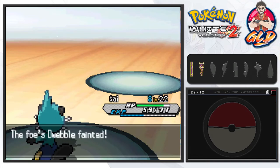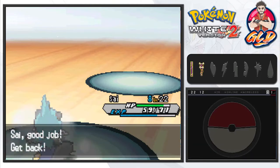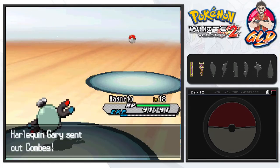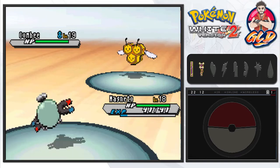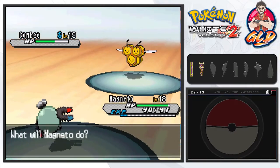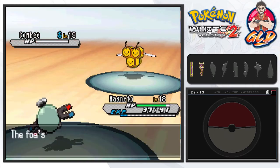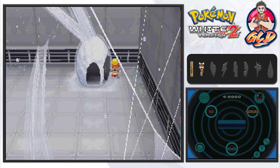Dwebble is defeated and we give Magneton a chance against the incoming Combee. Magneton is steel and electric type and has learned Magnet Bomb. After taking a Gust attack, we use Magnet Bomb which never misses, hitting pretty well, then finish with Thundershock for the win. Harlequin Gary has been defeated, so we move on to the next section of the gym.